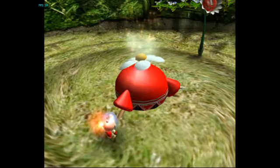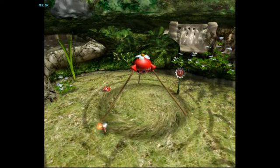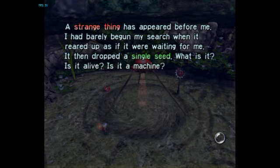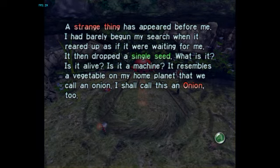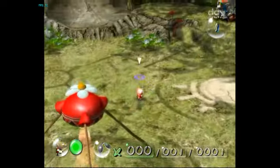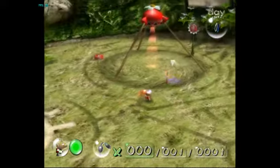A strange thing has appeared before me. I had barely begun my search when it reared up as if it were waiting for me, and then it dropped a single seed. What is it? Is it alive? Is it a machine? It resembles a vegetable from my home planet that we called onion. I shall call this an onion too. Alright, now I can see better. This is much better. Oh, I can extend it. Anyway, let's see what this is.